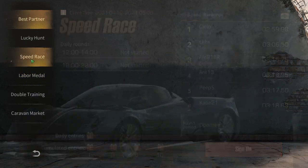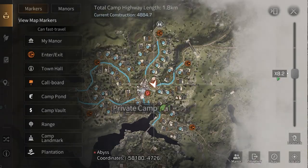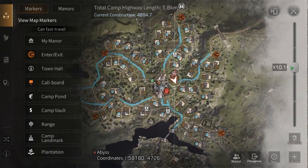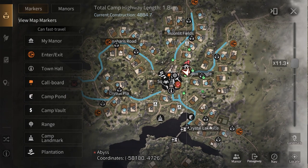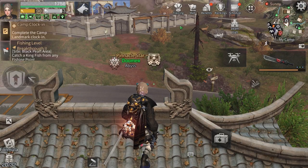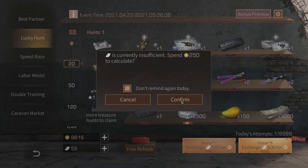There are some other things they added in this update, but mainly it's just this rifle. There are some small tweaks, and also they changed the camp — but I'm not playing on test servers so I don't see the new camp design. The changes are only for test servers so I can't check that out. Let's go to Lucky Hunt and draw five times.